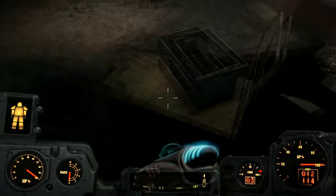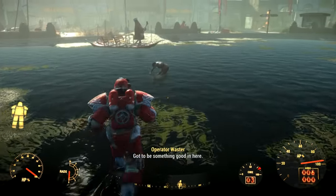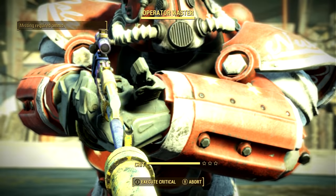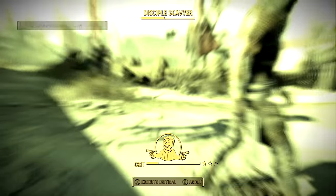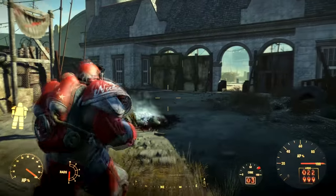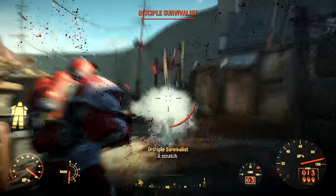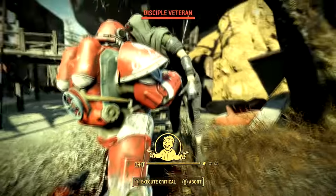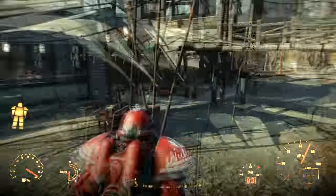This power armor paint job is 100% unique, so you cannot put it on another suit of armor. The power armor itself is a fully upgraded T-51f set — the best possible version of the T-51 power armor — so you don't need to craft it yourself, it's already fully upgraded. In total you have an armor rating of 1340 physical damage resistance, 1090 energy resistance, and 1050 radiation resistance, so it's pretty tough.